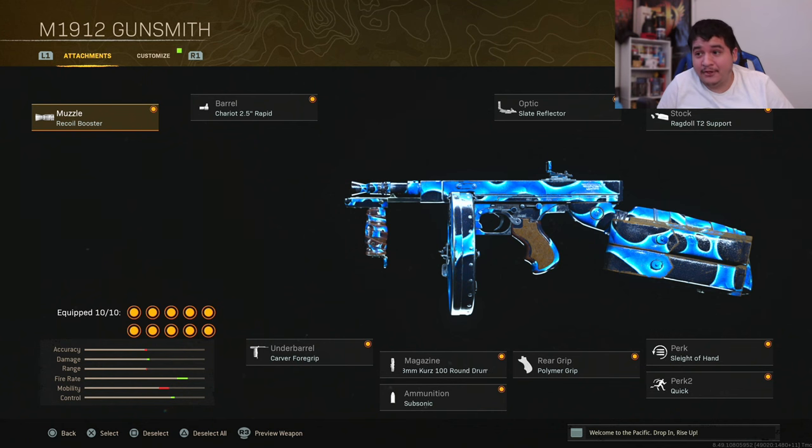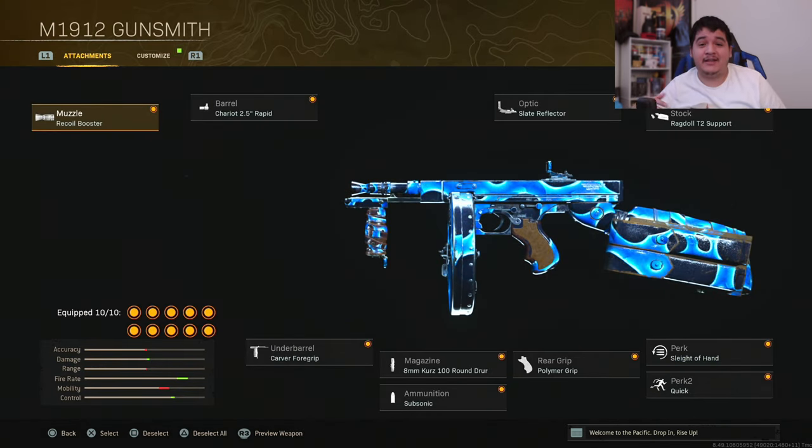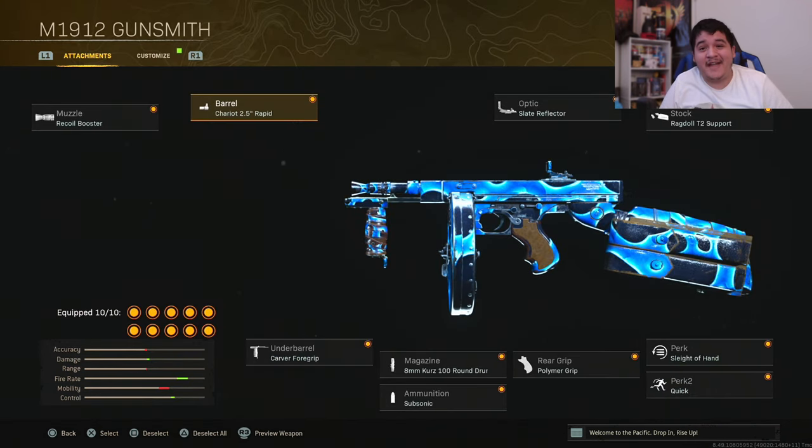Let me show you guys the gunsmith attachments. This Tommy gun is legit really, really freaking amazing. It's built for close quarters combat. The muzzle is going to be the Recoil Booster, and I love this muzzle because it straight up increases the fire rate of the gun. When you increase the fire rate of any gun, it has a faster time to kill by default. Since it already has a really fast fire rate, increasing it even more means this thing melts like crazy in close quarters combat.